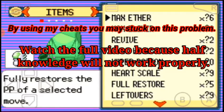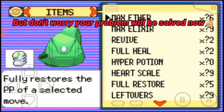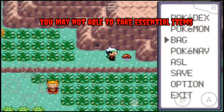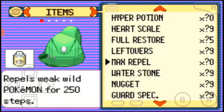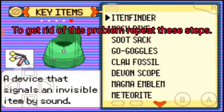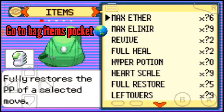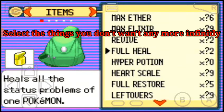There are so many cheats, so this turns into question marks, which creates many problems. My bag is full, so go to bag items pocket and do the same thing. To get out of this problem, just go to bag items and select the things which you don't want anymore.